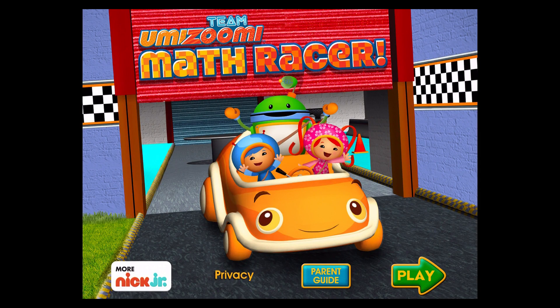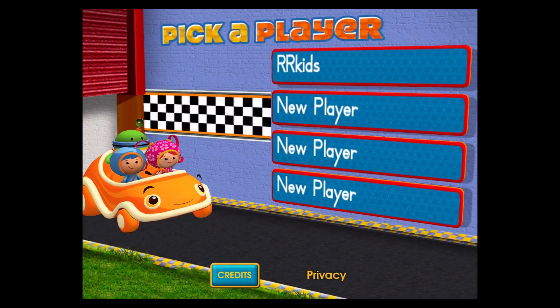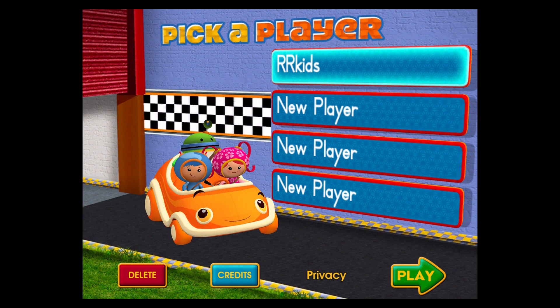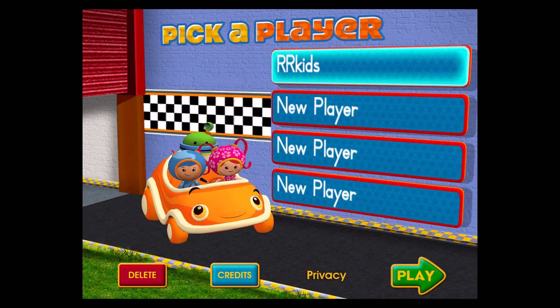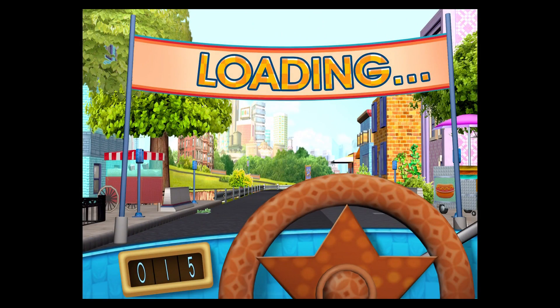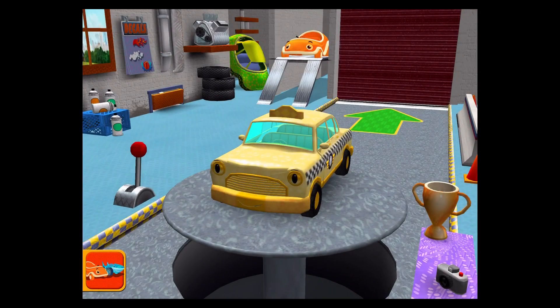Math Racer. Tap play to begin. Tap on a space to add your name, or tap play to start racing. Welcome back, Umi Racer. Tap to choose a car, or head out to the track.